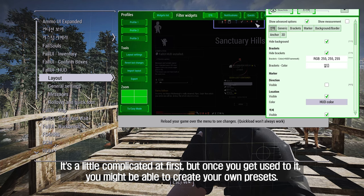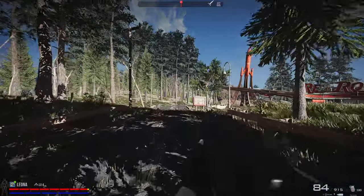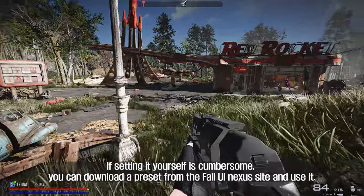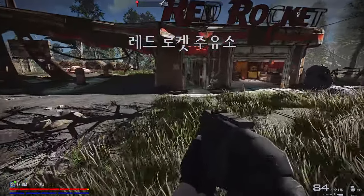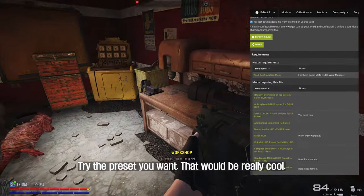It's a little complicated at first, but once you get used to it, you might be able to create your own presets. If setting it yourself is cumbersome, you can download a preset from the Fall UI Nexus site and use it. Try the preset you want — that would be really cool.